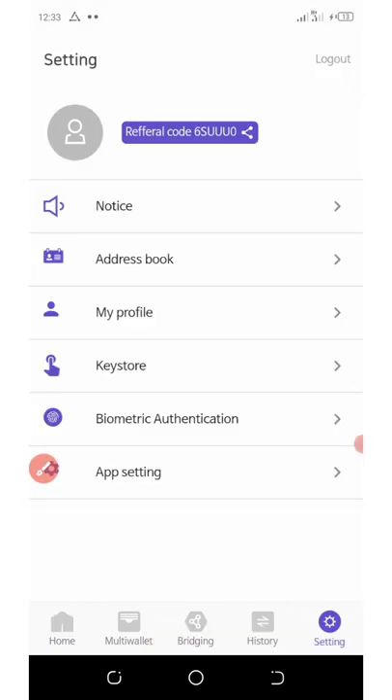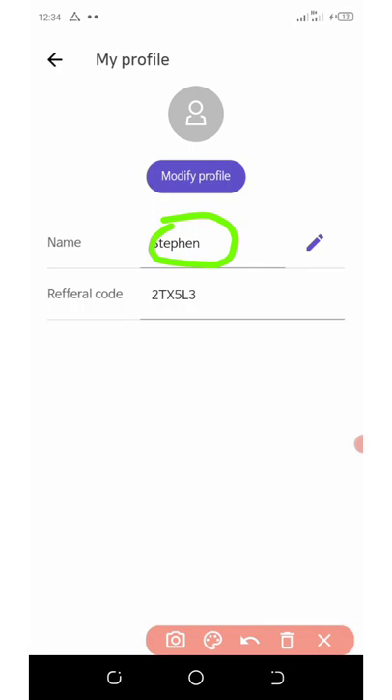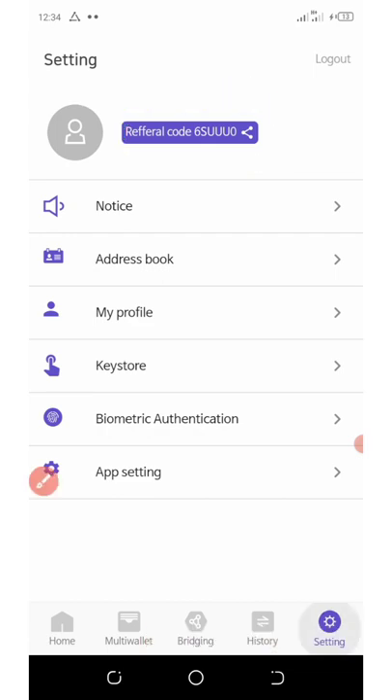You're going to see my referral code — once you get to my Telegram channel you're going to see it, so use my referral code. Copy it out and go to your profile section. Open it up, enter your name, then enter my referral code and click 'Save'. I have already bound my code. If you go down there you're going to see your own referral code, which you can share with your friends and earn commissions from them.